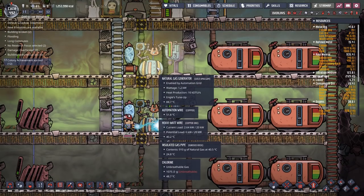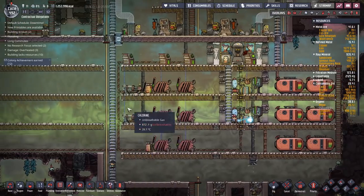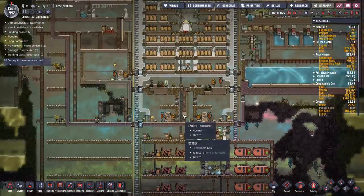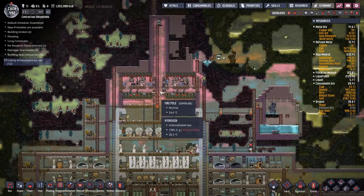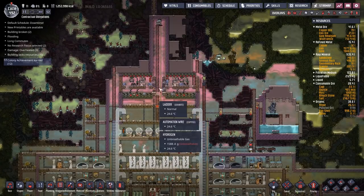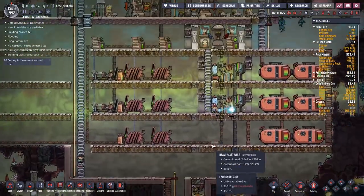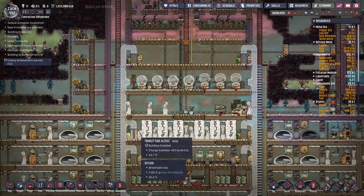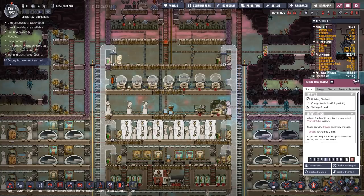We've got two of those, so that's going to be 2.4kW plus the hydrogen I want to burn off. It's actually important that we burn the hydrogen off because otherwise it's going to start flooding the base gradually. I don't think that's going to be a problem. So let's enable that building, enable that building, enable that building, and enable that building.